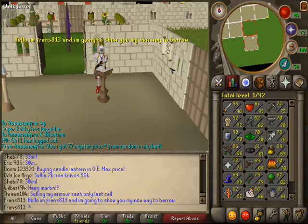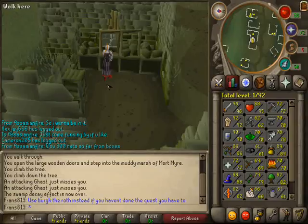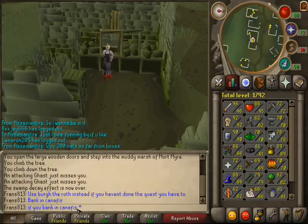Hello, I'm franz813 and I'm going to show you my new way to do Barrows. A lot of people bank in Canifis, but I don't recommend it. Use Burgh de Rott instead. If you haven't done the quest, you have to bank in Canifis. If you do bank in Canifis, use the pouches from the Druid instead.